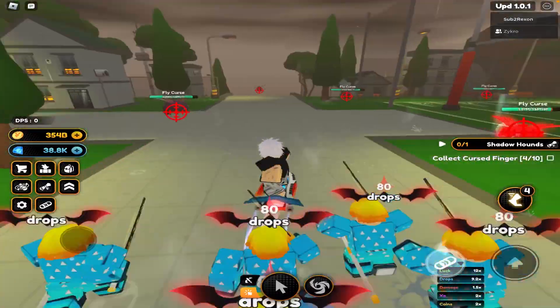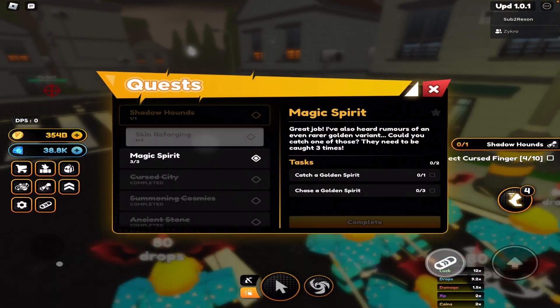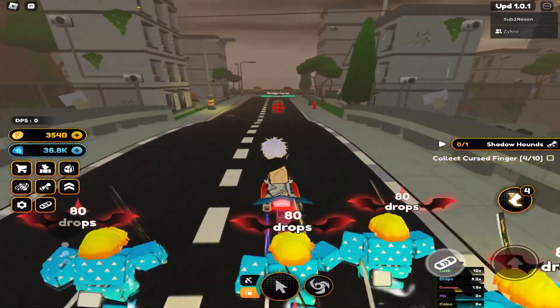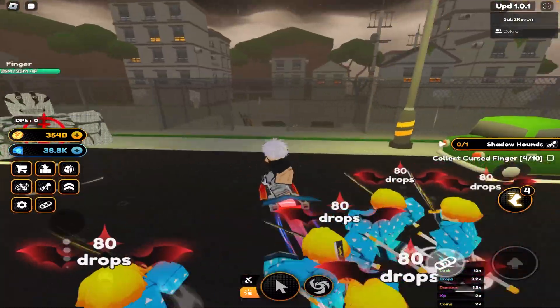Today you're going to start from the spawn. You need to do the first quest, which is called the Curse City quest. You need to complete that because if you don't complete the Curse City quest you can't unlock this area.